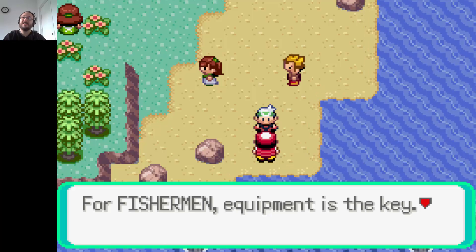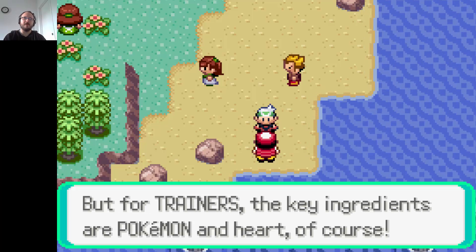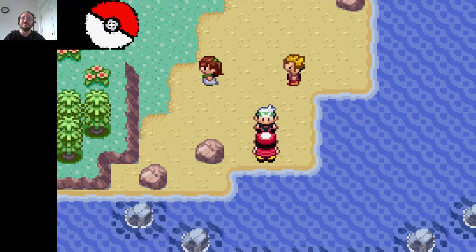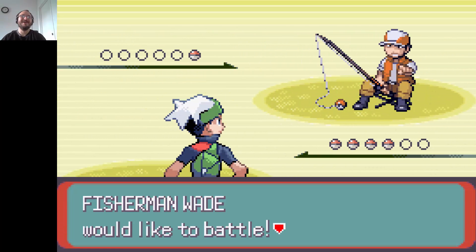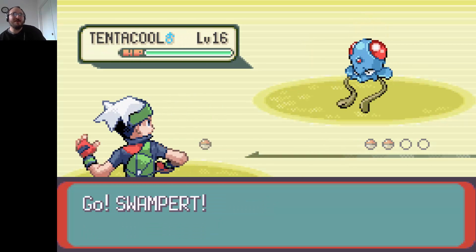For fishermen, equipment is the key. But for trainers, the key ingredients are Pokemon and heart, of course. They're just leveling up their Pokemon like crazy — like I have shown in this game.